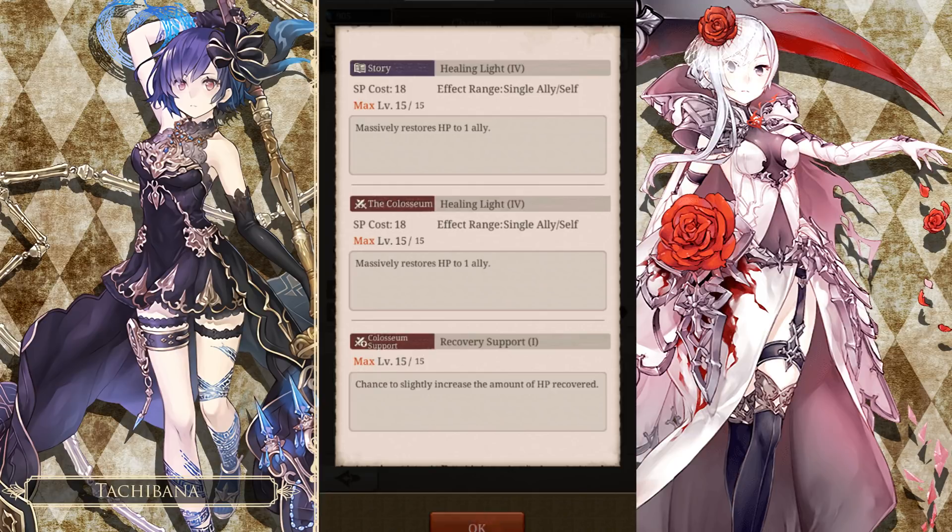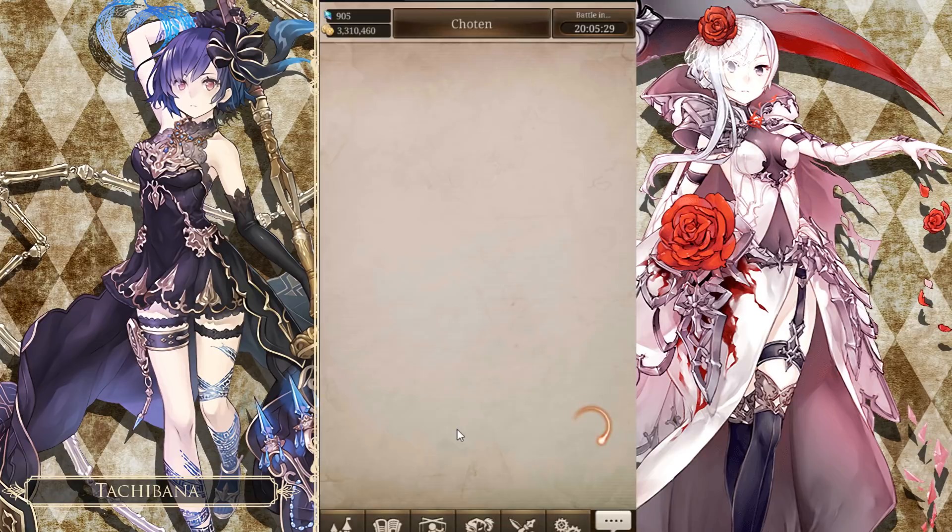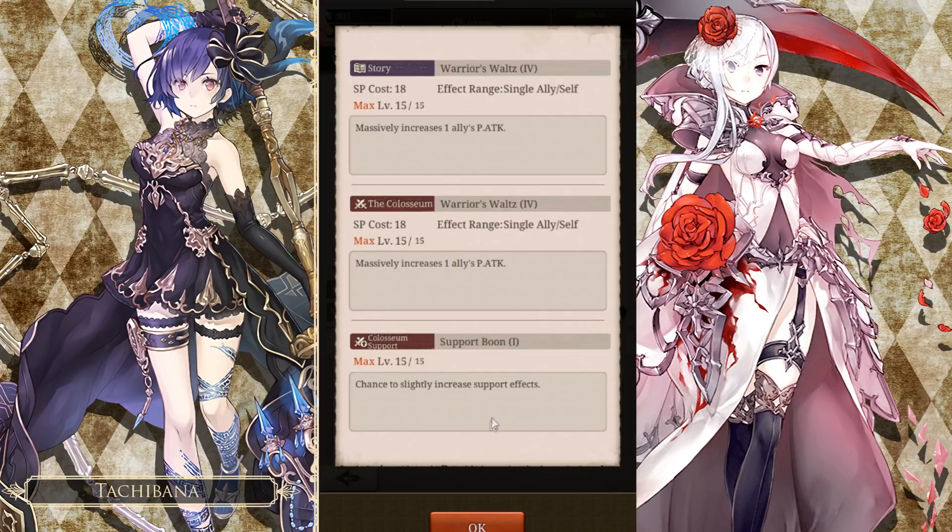Now let's talk about Minstrels and Sorcerers — this one's even easier. They really only want one skill. The only skill that Minstrels and Sorcerers want in their grid is support boon, preferably support boon 2, but you get what you can for now. AoE buffs are slightly better. You only want support boon weapons, so keep that in mind when you are prioritizing weapons to get or pull for.